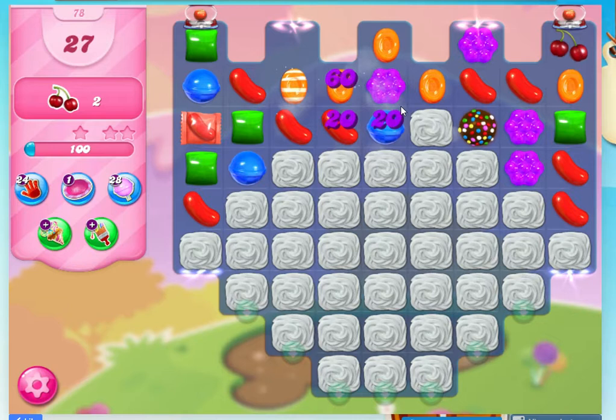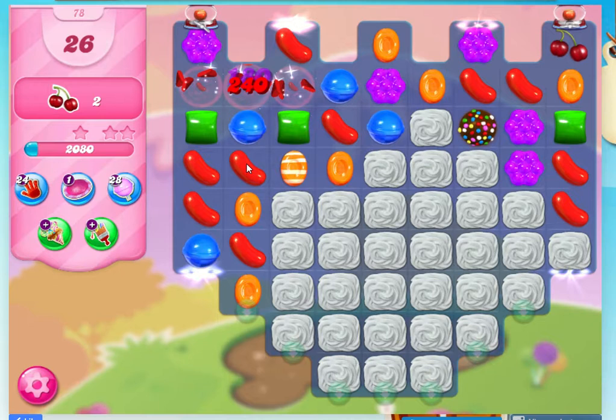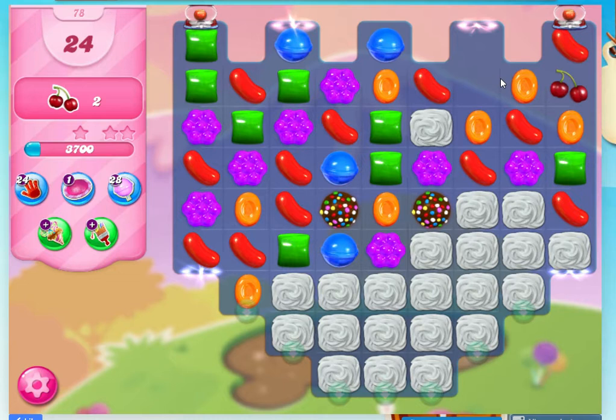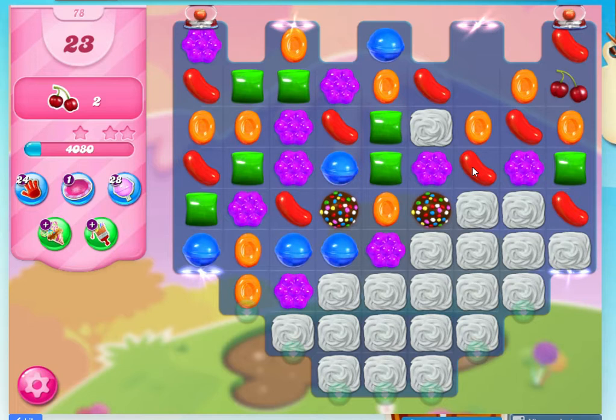We'll just get a bit of movement to start with — going down. As you can see, I'm leaving this until I can use it. And bonus, I've got another one. Not too many colors in the pack, which makes it a bit easier. We need to get rid of these stones right down here.